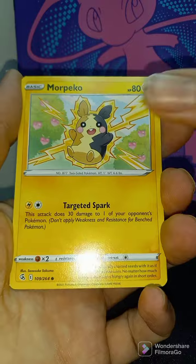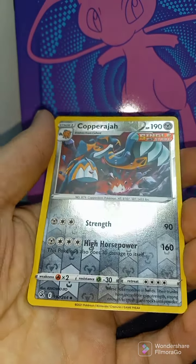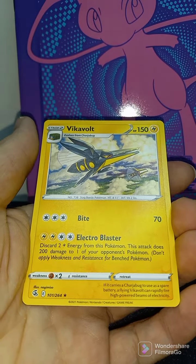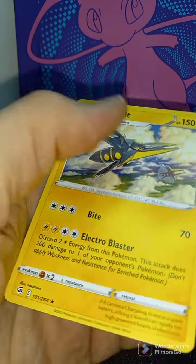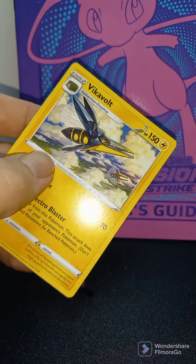More Pico, Starmie, Copperjah. Reverse Holo. And Vikavolt, non-holo Rare. As always, thanks for watching. Be sure to leave a comment below.